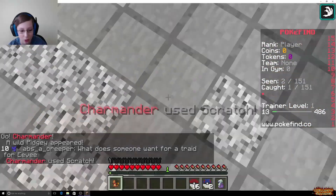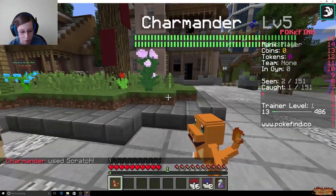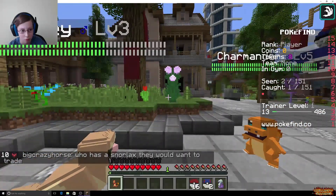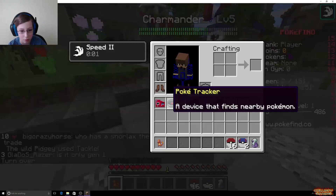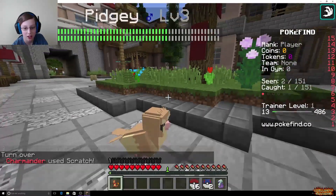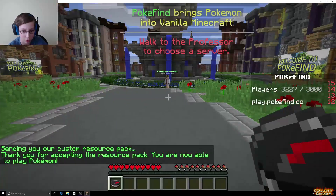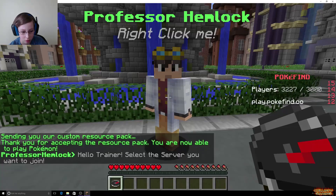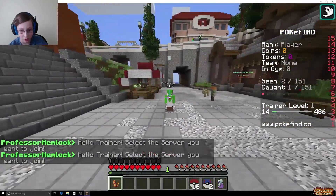Oh, that's a cool sound. Try to scratch. There we go. There you go, scratch again. I just want to get it so I can have a lot of Pokemon. Okay, so we just got back in and it's giving us the resource pack. There we go. Let's choose our server. There we go. Okay, now it works.